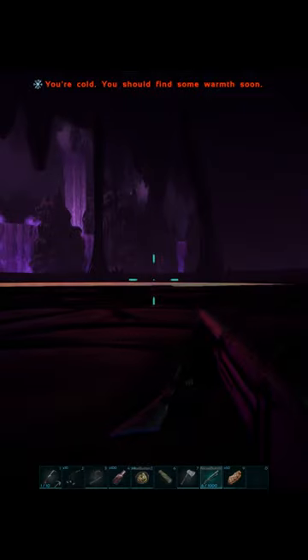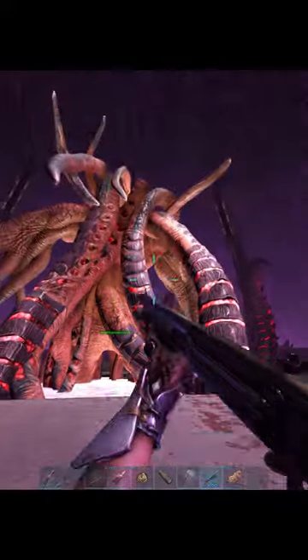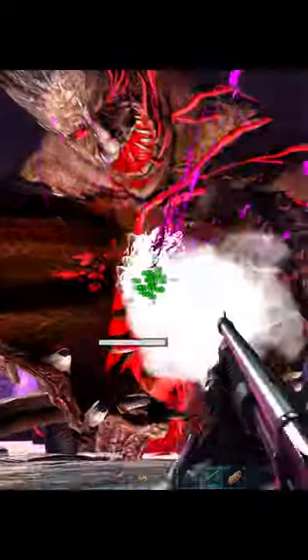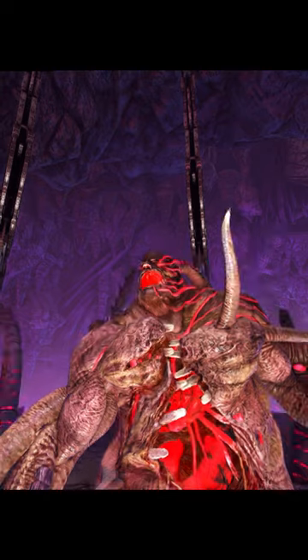Get into the boss fight, drink your cactus broth, and make sure it's active the entire fight. Three guys go down the middle ramp, and the fourth go to the backside of the arena and hug the edge. Everyone shoot the tentacles, and shoot Rockwell until he dies. As long as the cactus broth is active, nothing else will aggro you. And that's how to cheese Aberration's Rockwell.